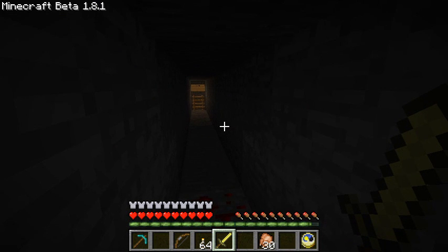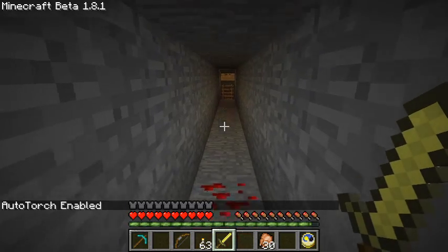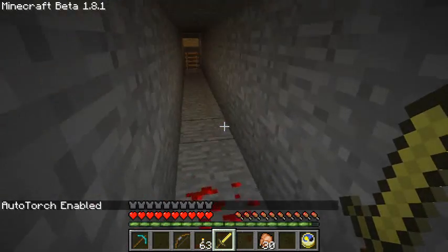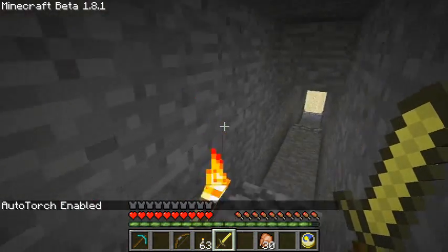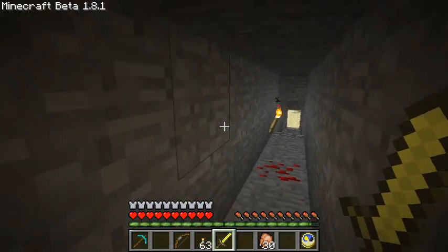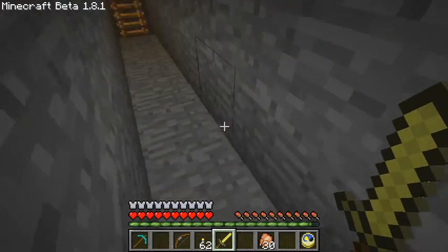And I dare say, as you can see, we have a rather dark tunnel here, but pressing the V key, which is the default toggle for this rather splendid modification, will turn on the Auto-Torch, and what do you know, straight away, torches start to appear, by George. Yes, indeed. What this does is when you're mining and going through these bally super black dark and horrible tunnels, instead of you having to stop all the time and lay a bally torch, it does it for you.